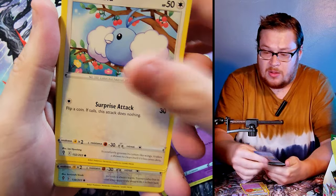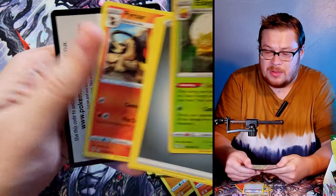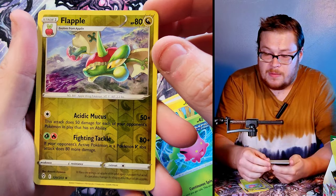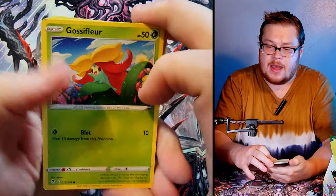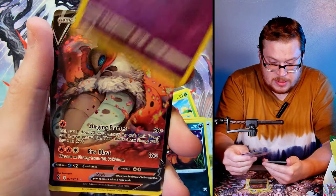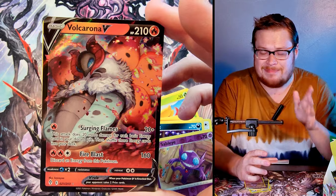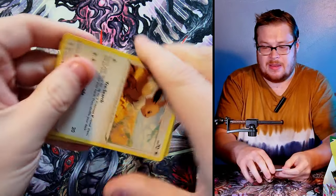Next pack — Bergmite, Flabébé, Swablu, Farfetch'd — got a reverse there, and then an Eldegoss as our nice holo rare, though not worth anything. Then Teddiursa coming in on top, Tentacool — a Flapple as our reverse rare, and a Dreepy non-holo. Next one — a Hippopotas, a little pup, a Sableye reverse, pretty cool but just common, and then behind it a Volcarona V — another double from our last box, kind of disappointing since we only get so many V cards and I got two doubles.